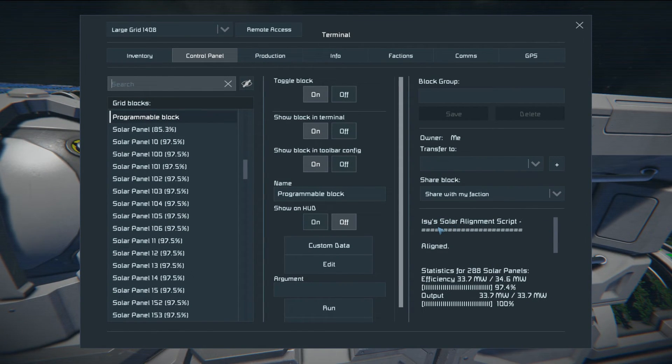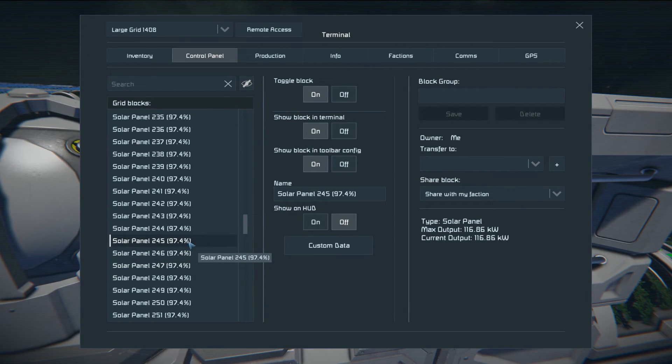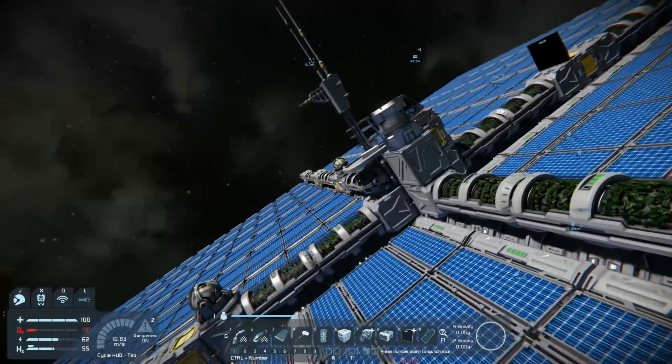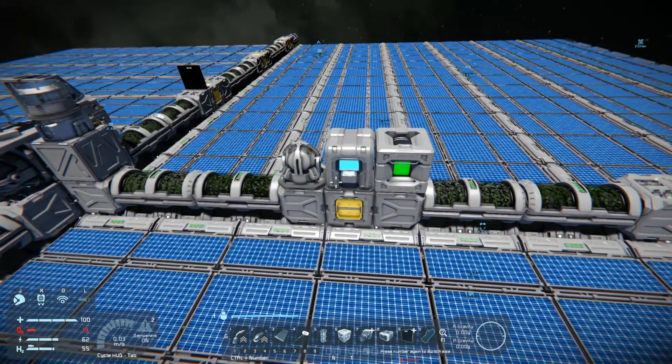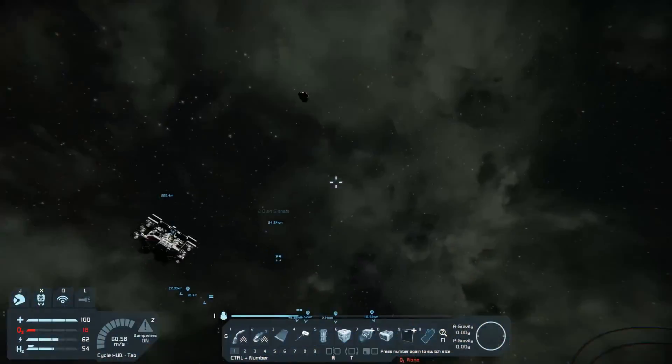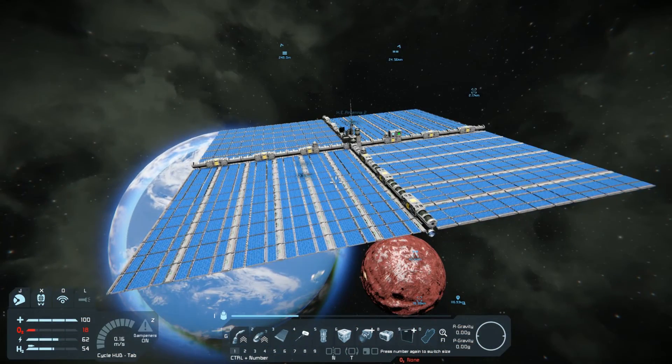And it is a script by Izzy. So, at peak efficiency, this solar array — or solar satellite — can produce 34.6 megawatts. It is temperamental, but as long as I get 30 megawatts out of this, I'm perfectly fine. You can build 10, 20 — hell, even a hundred of these. Spread them all around the solar system and you have excellent power output.